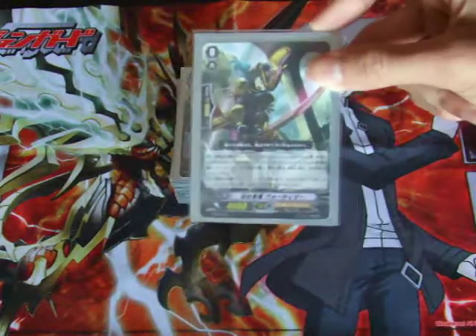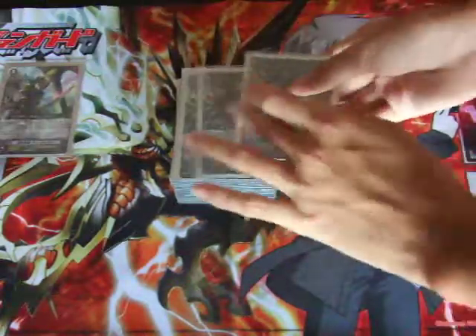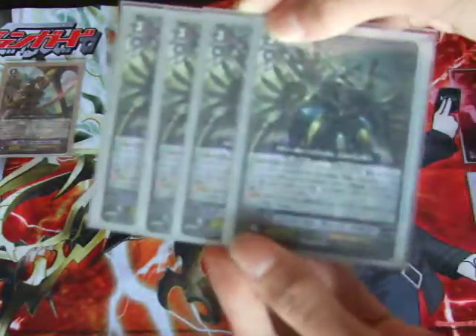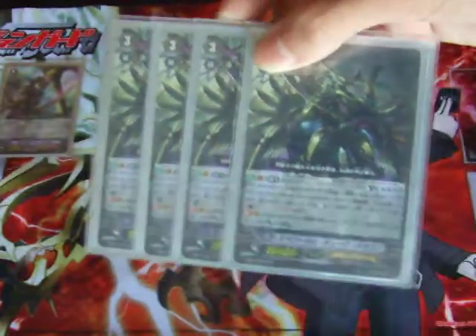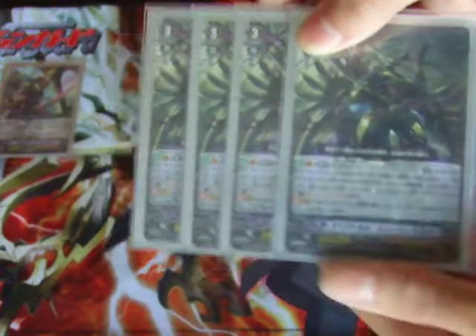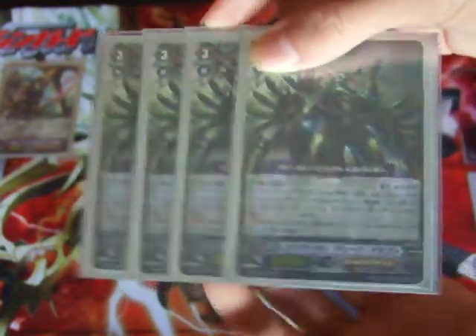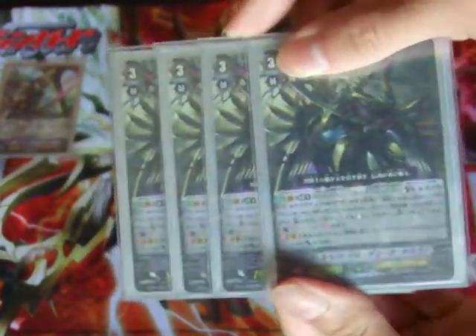Firstly, obviously, the starter is the Vortimer starter. For my deck, I play 4 Spectra Duke Dragons. Spectra Duke Dragon was, I would say, one of the strongest Gold Paladin cards. Now with the Liberators out, it isn't that great anymore, but still it is a viable choice. Spectra Duke Dragon has always been good at pressurizing the opponent.